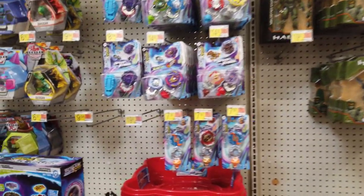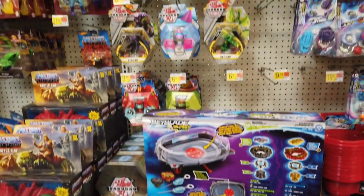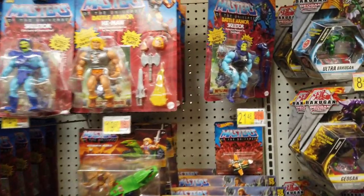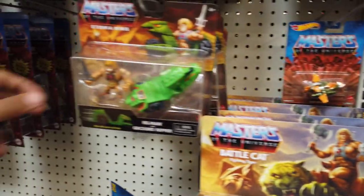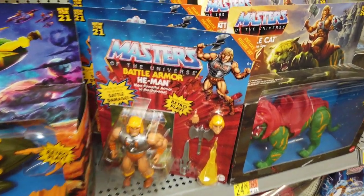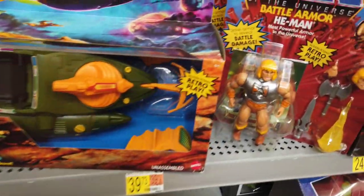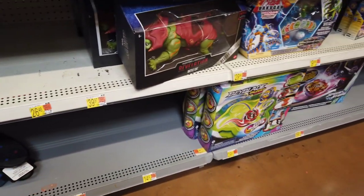Some Beyblade looking pretty stacked up. A little bit of Bakugan. We got our MOTU section with the Battle Armor — both Skeletor and He-Man. Eternia Minions with the vehicles, and we got a lot of Battle Armor He-Man's — some unpunched if anybody's looking for them. And our usual peg warriors. We got a Wind Raider and some Revelation Battle Cat.